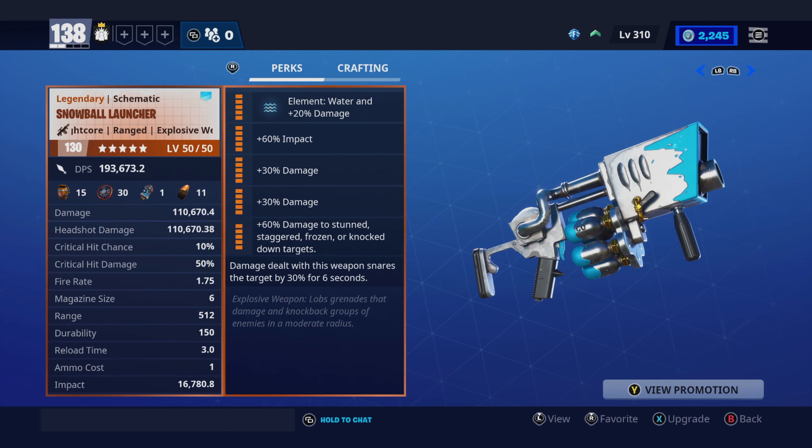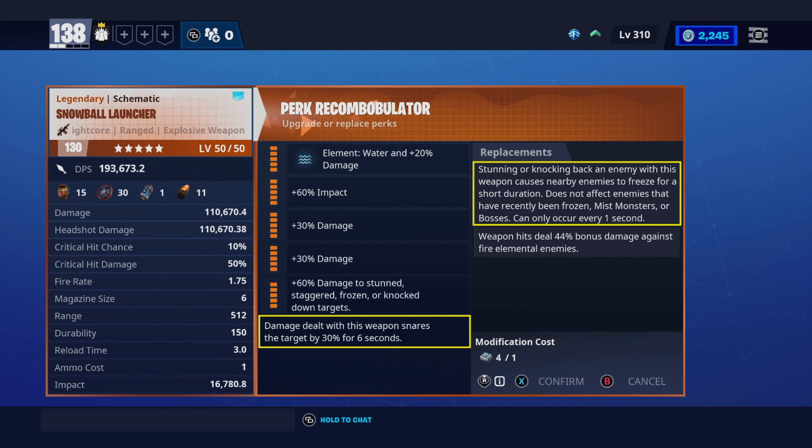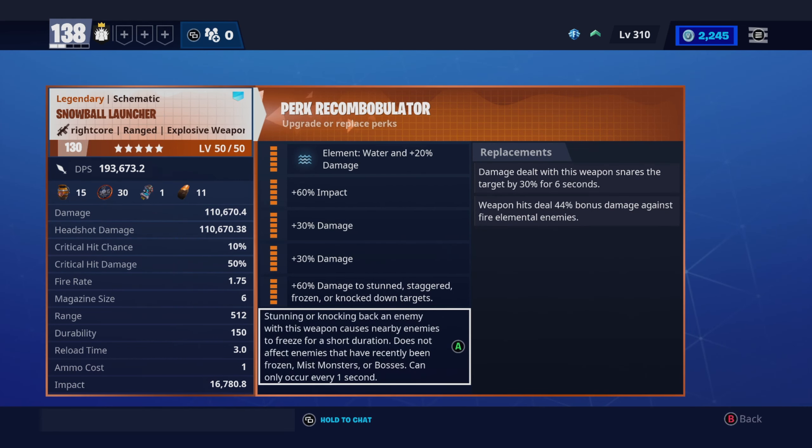This is the Snowball Launcher. It has one impact, two damages, damage to stun staggered, frozen, or knockdown targets. You can change it to stunning or knocking back an enemy, which causes nearby enemies to freeze for a short duration. So that's what the new perk is gonna be.